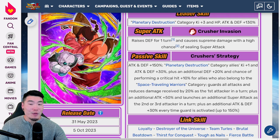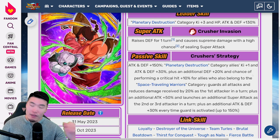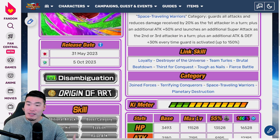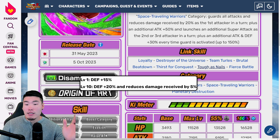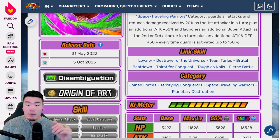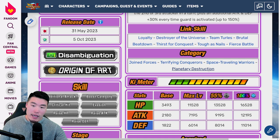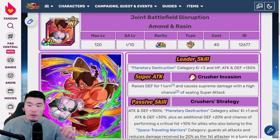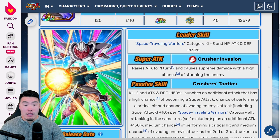These guys are awesome — super good. It's rare that you get a banner unit, a non-Dokkan Fest unit, that is so good as a slot 1 defender. We always need more of those, and these guys are a great option for the Turles team in that slot 1. I just love this unit. Links: Loyalty, Destroyer of the Universe, Team Turles, Brutal Beatdown, Thirst for Conquest, Tough as Nails, and Fierce Battle. Categories: Joint Forces, Terrifying Conquerors, Space Traveling Warriors, and Planetary Destruction. That is Ballsackhead and Razin.